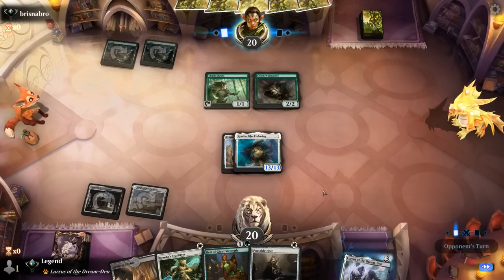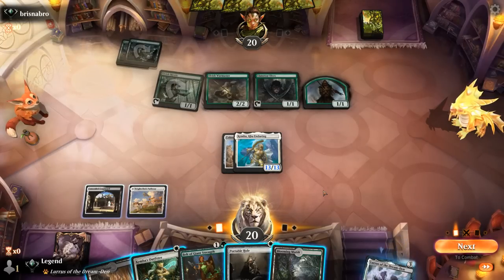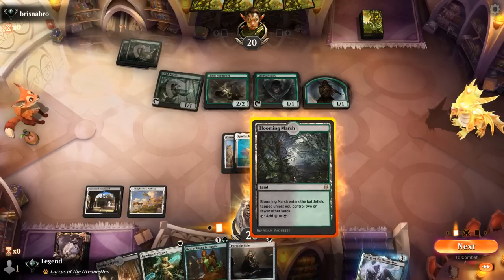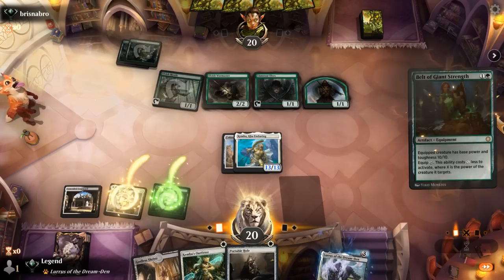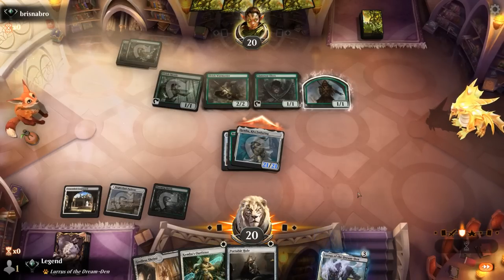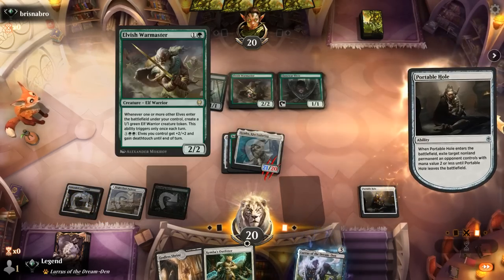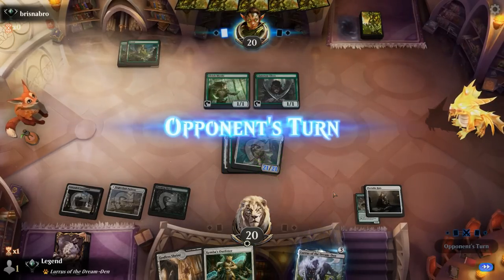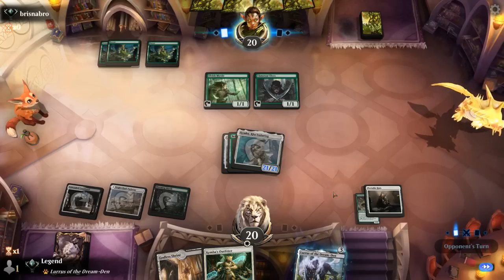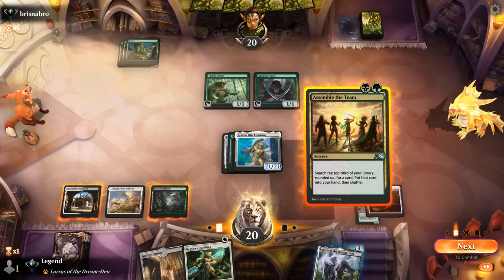There's the Warmaster — that's the target for Portable Hole. Our opponent bought themselves extra time with the token, but we did find green. We play Belt and smash. Opponent will be chumping with the token, and then we get rid of the Warmaster. Opponent is on permanent chump block duty — best topdeck would be Shadowspear or Changeling Outcast to present evasion. Assemble can maybe find something, so let's start there. Opponent likely holding a Collected Company.